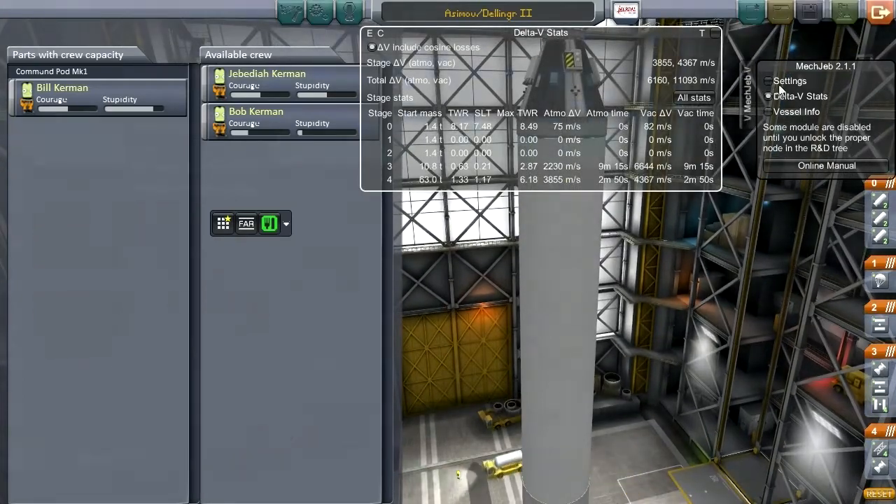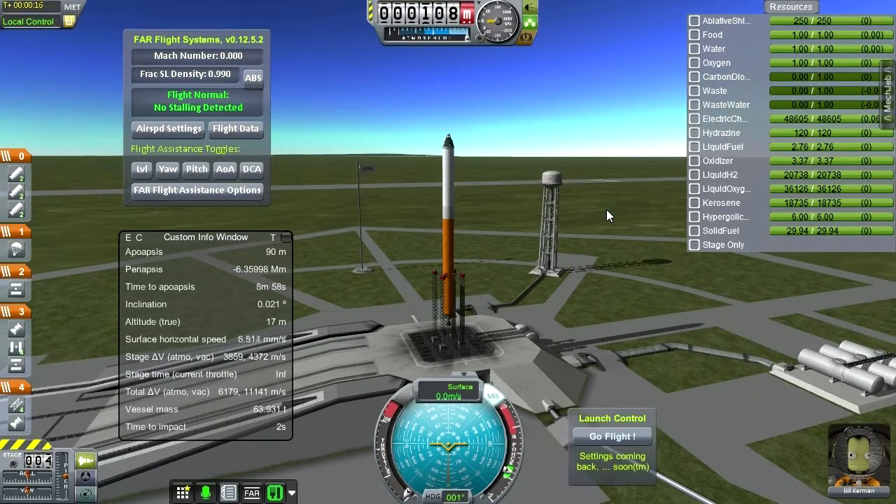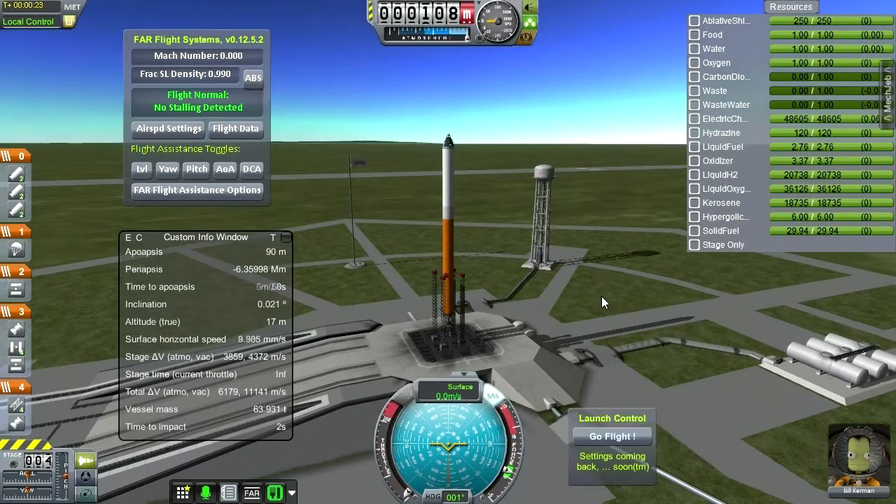Without further ado, see you on the launch pad. So here we are. I really don't like it that the countdown clock starts even though I haven't actually set off yet. I'm not going to use launch control this time because it was having that delay because of lag. Let's just do a very short countdown for Bill: throttle up, T-minus five, four, three, two, one — and off we go.